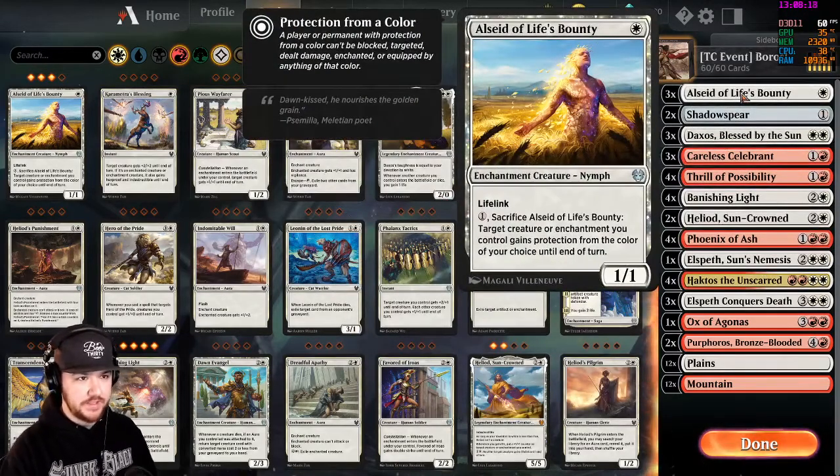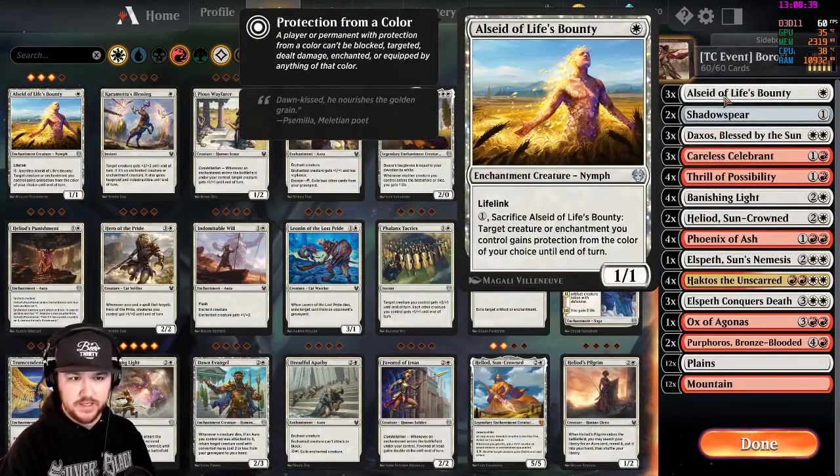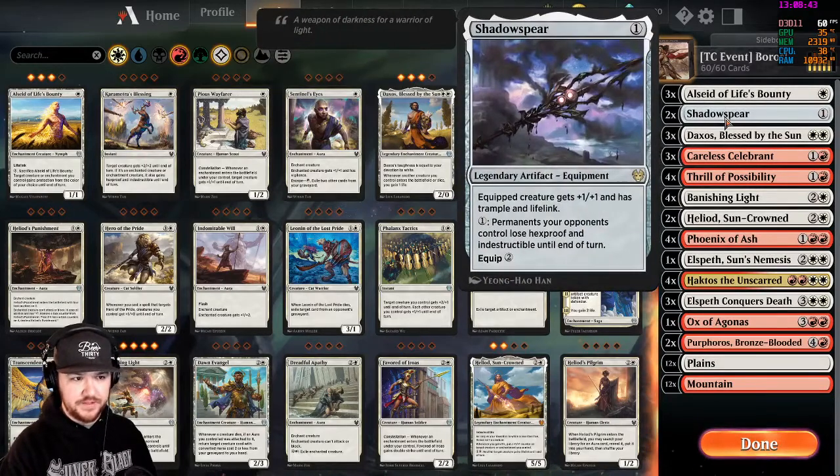Rounding out the deck: we start with three Elsaid of Life's Bounty, an enchantment creature Nymph, a 1/1 lifelinker that when you pay one and sacrifice it, target creature or enchantment gains protection from the color of your choice until end of turn. Now this won't work for Haktos since he'll always have protection from one, so Elsaid can't give Haktos protection, but she works with some of the other cards in the set. We also run two copies of Shadow Spear — again can't target Haktos, but nice for gaining Lifelink and Trample. It also removes Hexproof and Indestructible, even without being equipped.